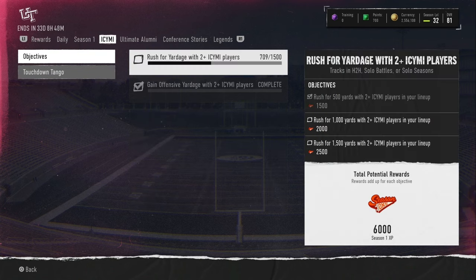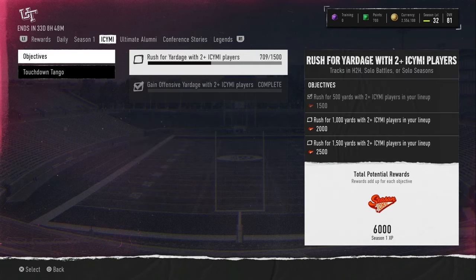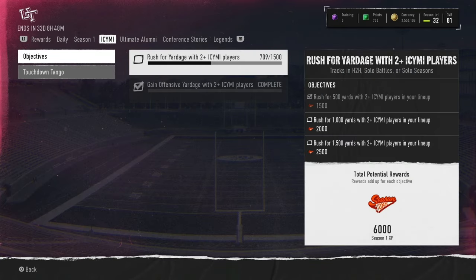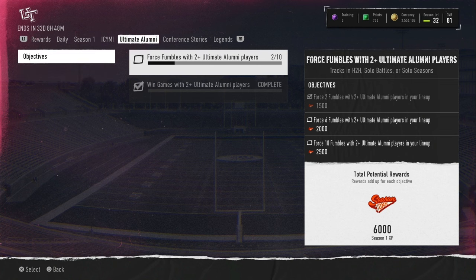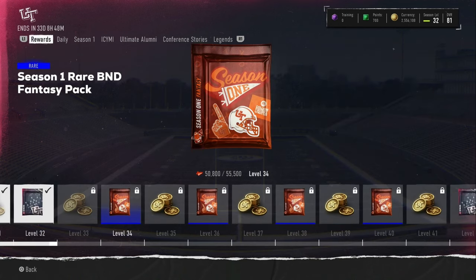What I have to get done — I have to get done some Rushing Yards and some Fumbles recovered. I need about 5,000 XP. This will get me 4,500 and this will get me 2,000. So I have four more Fumbles to get and this Rushing Yards done, and I'll be able to get this pack open for you guys.